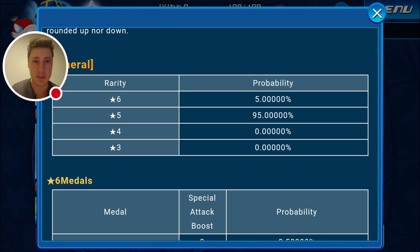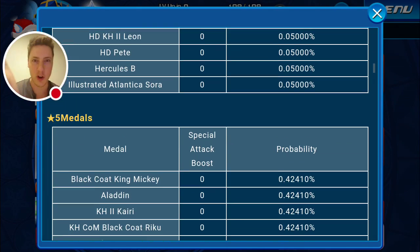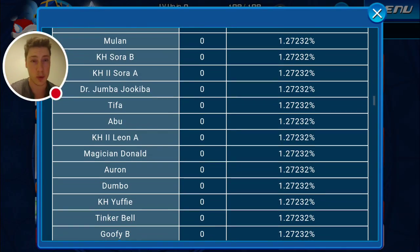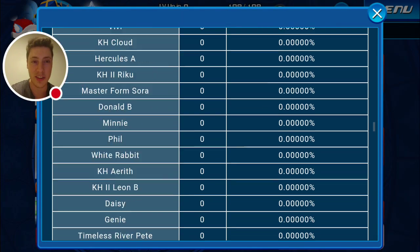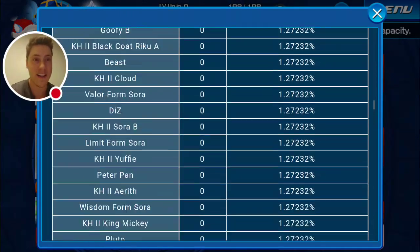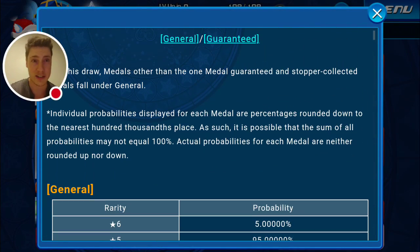Obviously the rest is broken up into the likelihood of getting a 5-star, which is 95% — combining every single other percentage here, only for the 5-stars. If we go into the 4-star table, it should be completely empty, because in our version we will never see a 4-star or a 3-star appearing in any of our pools. So every single medal in the game that is possible to be pulled is listed here, but there's just no chance of getting a 4-star or even a 3-star. So it's pretty cool to finally see this broken down. That covers the non-guaranteed slots — so what about the ones that are guaranteed to give us a premium?